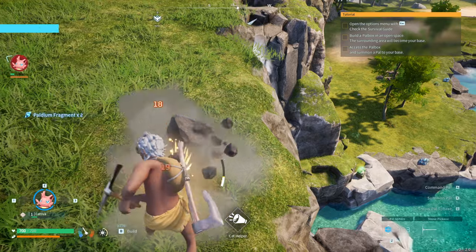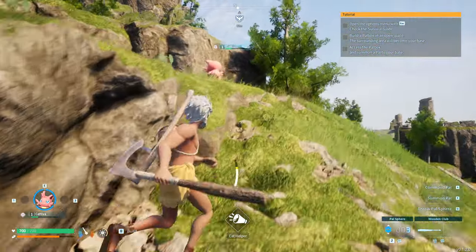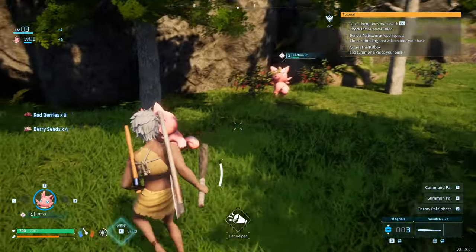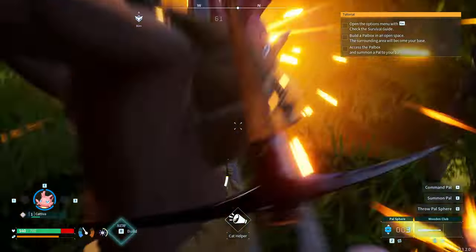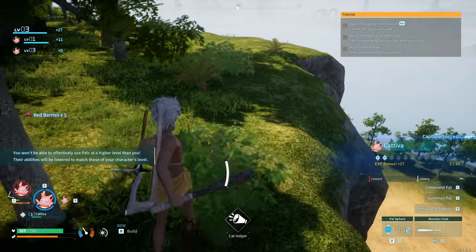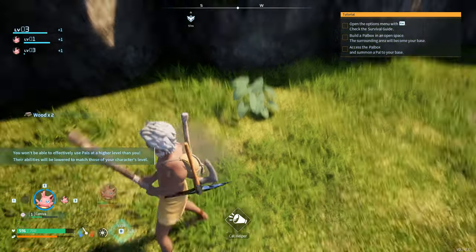That green resource down there is good for upgrading, so grab it eventually. Now we have two pals — we can switch between them with 1 and 3. You can also throw pal spheres mid-air while falling, but you do have to aim them. Keep in mind there are certain states enemies can be in where the ball does nothing — it just goes through them and wastes it. You also can't pick them up when you miss.